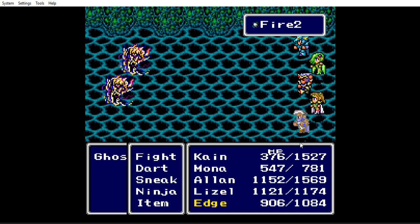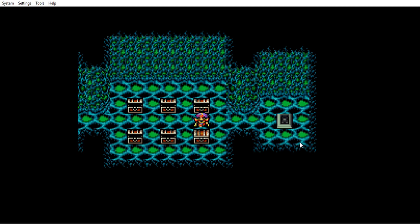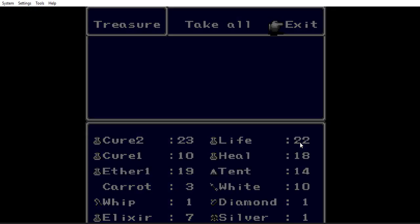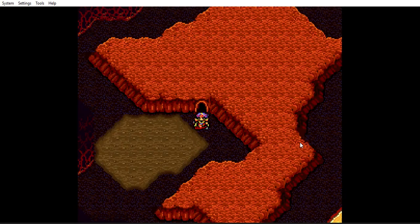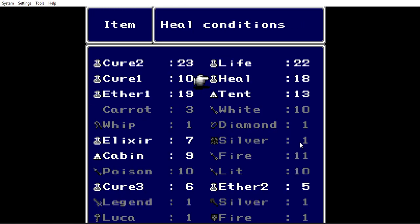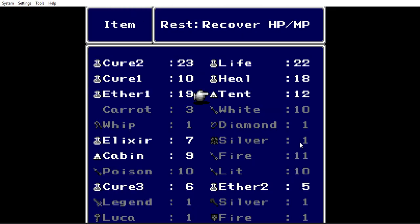Yeah! Seven elixirs! The pain's almost done. The pain ends. I'm far from done though — I need to tent up. Everyone's fully recovered. The tent doesn't fully recover everything at higher levels, so let me do one more tent. That is why you must start using cabins. By around level 30, tent becomes useless.